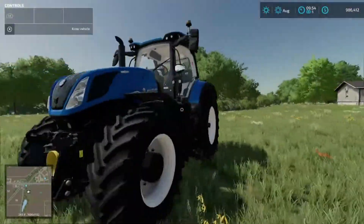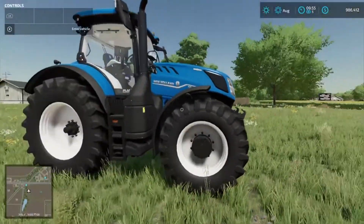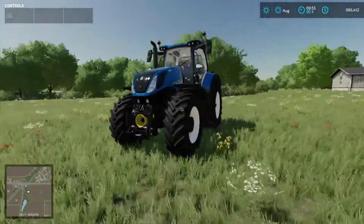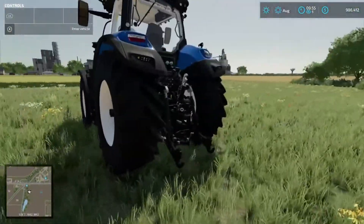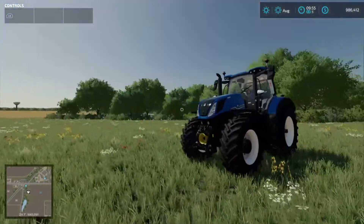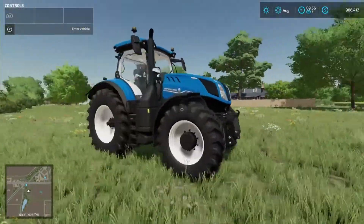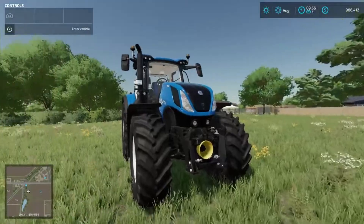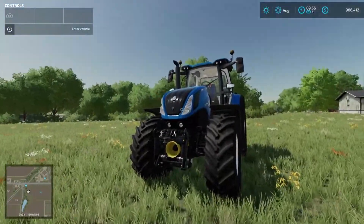We also picked up our tractor. I love this tractor — it's the third from the last default in-game medium tractor, it's the New Holland. I call it 'Baby Blue' because there are much larger tractors than this. It's a beautiful little tractor, it's peppy. It goes 33 miles an hour and it can pull a decent bit — it's got 313 horsepower on it.